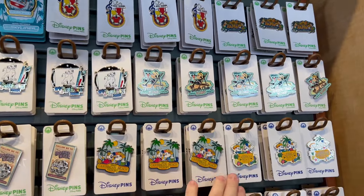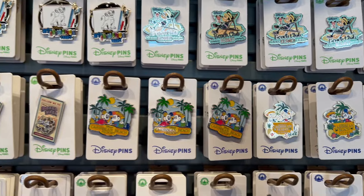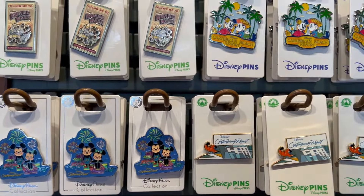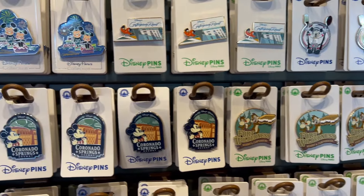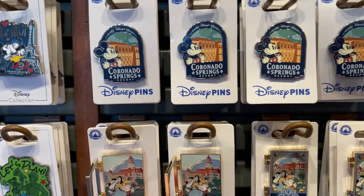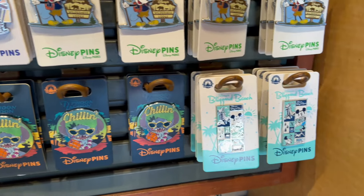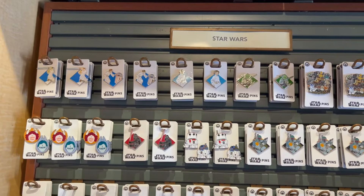They have some Rock 'n' Roller Coaster ones, Runaway Railway — 'Maybe a better door than a window' — very cool. Then all the resort pins: All-Stars, Jambo House — interesting that they have Jambo but not Kidani — Art of Animation, Beach Club, Caribbean Beach with two different ones, the Boardwalk, Contemporary with two different versions plus the Chef Mickey pin. Fort Wilderness with Chip and Dale, Coronado, Grand Floridian which opens up, the Polynesian, Port Orleans Riverside and French Quarter each get their own, Pop Century, Riviera, Saratoga Springs — our home resort — and two different Wilderness Lodge pins.